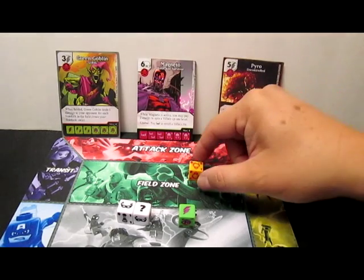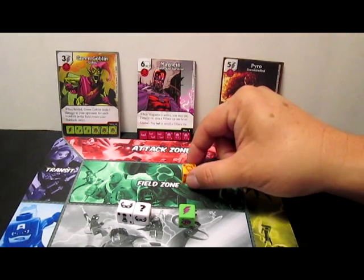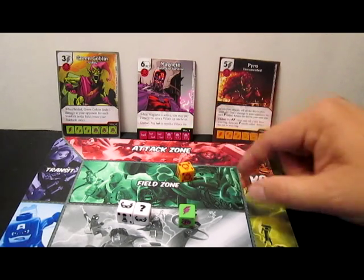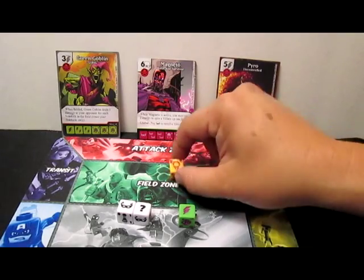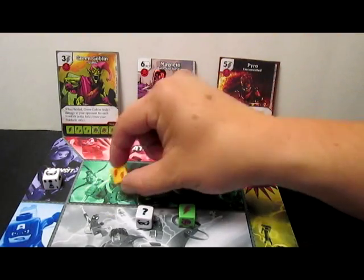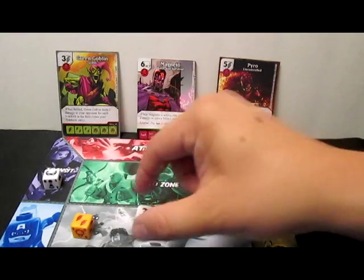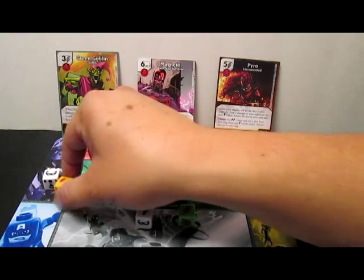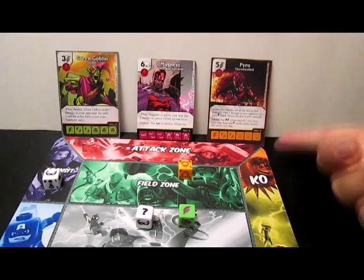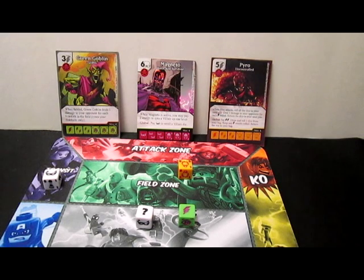If I did ever want to re-roll a villain die, I guess I could do that. There's my fielded Pyro — maybe he's at level one. There's a 0-3-1 phase. I'm going to want to pay a mask — he goes to transit and I want to re-roll him. I get energy now, so he comes out of the reserve and he's going to go into transit. I'm not sure why I'd want to do that other than to use Pyro's ability to get guys into the used pool. But that's not where the controversy actually came from.